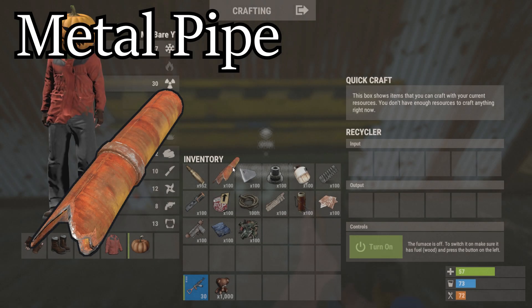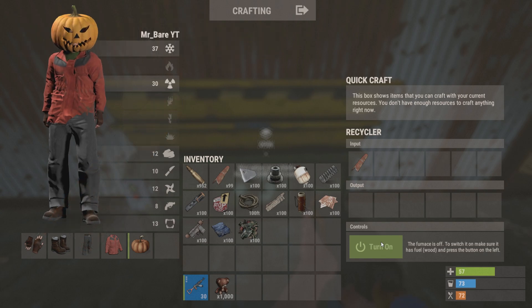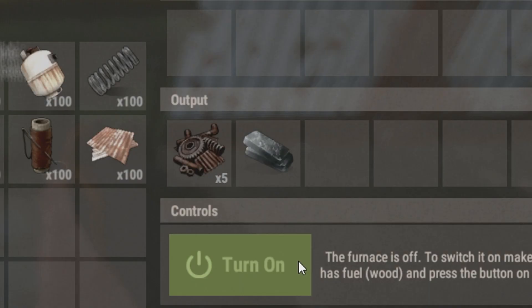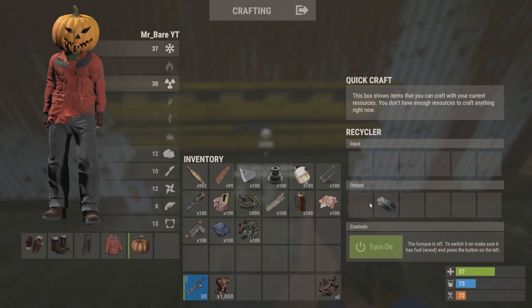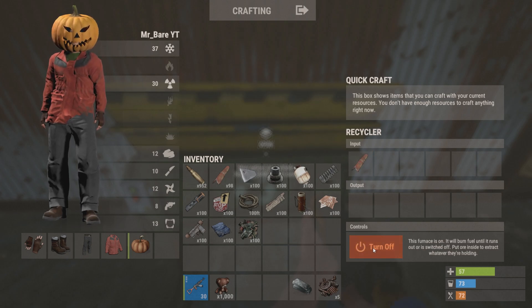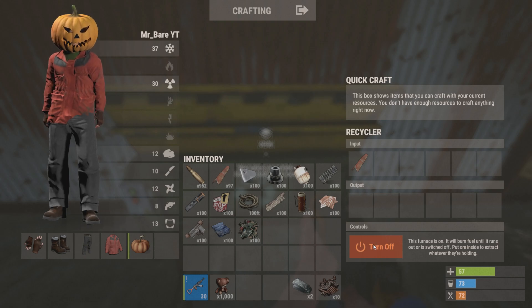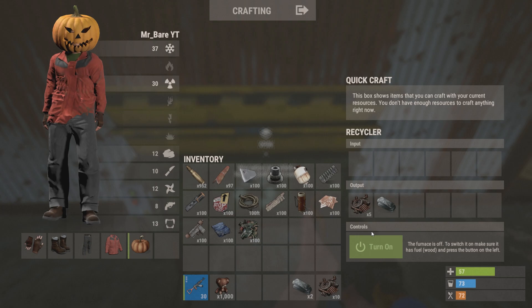First of all, we have the metal pipe. I'll stick this in the machine, and as you can see, we get five scrap metal and one high quality metal. I did a little bit of testing before this just to make sure all the results for each individual component were consistent, and it turns out they are. They're not like the guns where you get random results every time. This is always going to be the same no matter what.